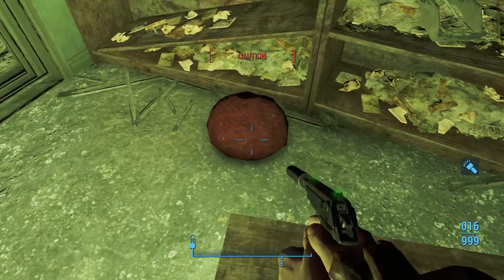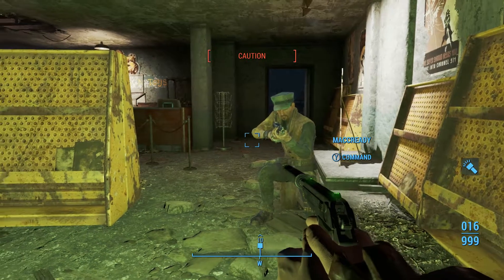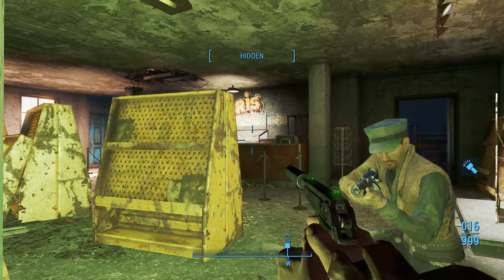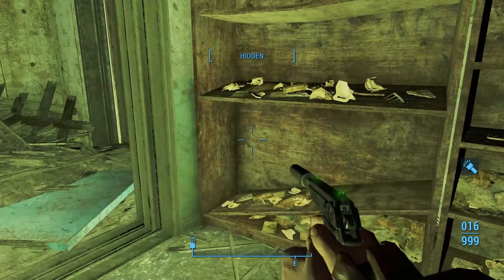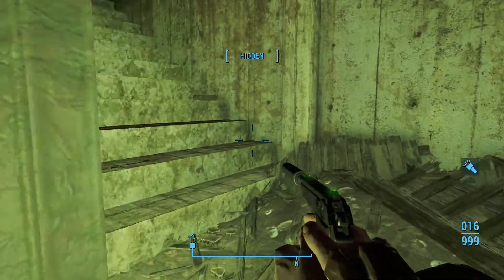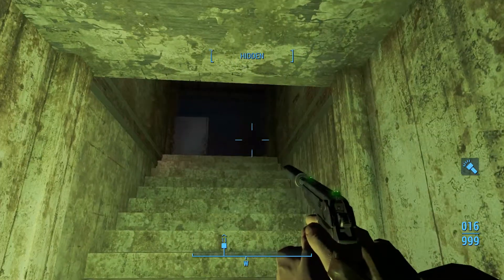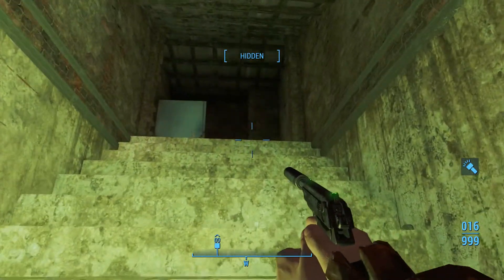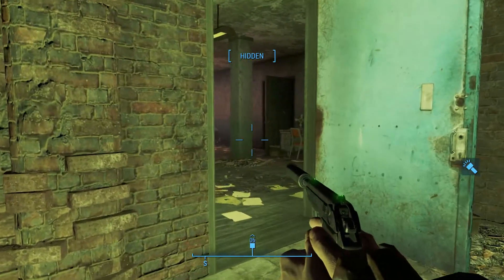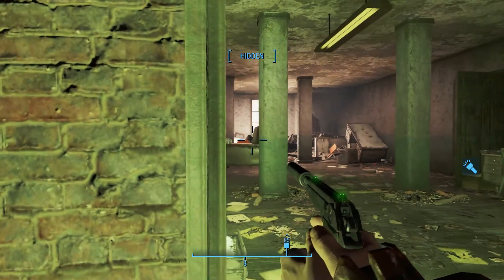There's a deflated kickball that I can't seem to pick up. We did discover that I've probably been here before, mainly because I have the key to this place, and Grognak's Axe, which is supposed to be in that display case over there, is not in it. Maybe I came in here to get it and just left. It's been so long ago. But we're moving through Hubris Comics now, headed up. We've got to get upstairs, probably the top floor, to get the Silver Shroud costume. This place is filled with ghouls.